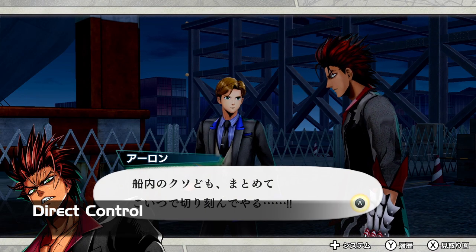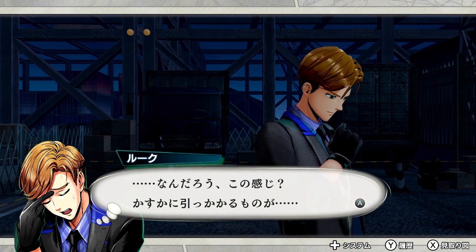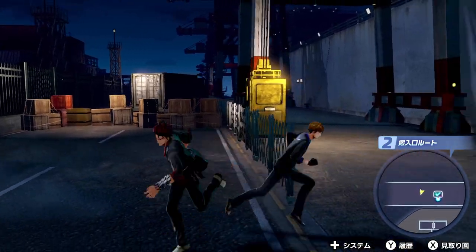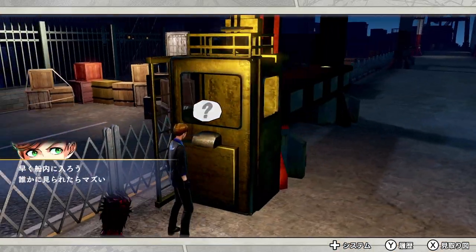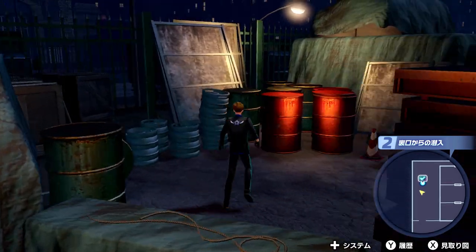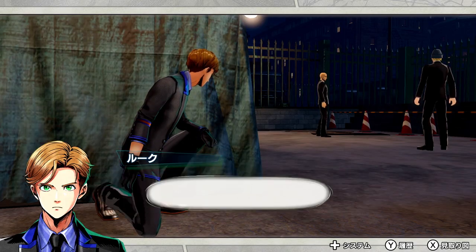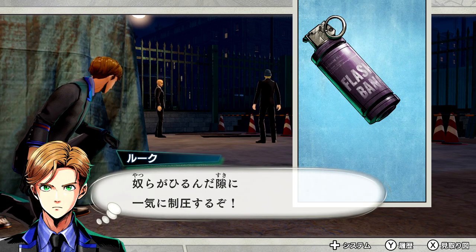At some points in the missions, you will be given direct control over one of the characters. The environments themselves are a bit on the small side, but there are various points that can be interacted with, and sometimes enemies that will need to be taken out in order to progress. Exploration is encouraged to some extent, and interactive elements are clearly highlighted to make things easier for the player. If you find yourself hitting a wall figuratively, be sure to do a little bit more exploring and then you'll be able to move on.